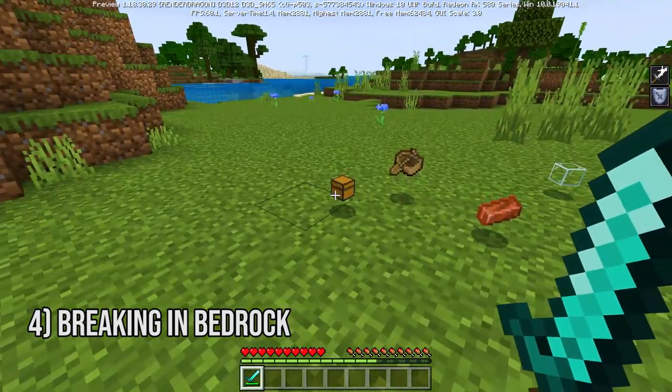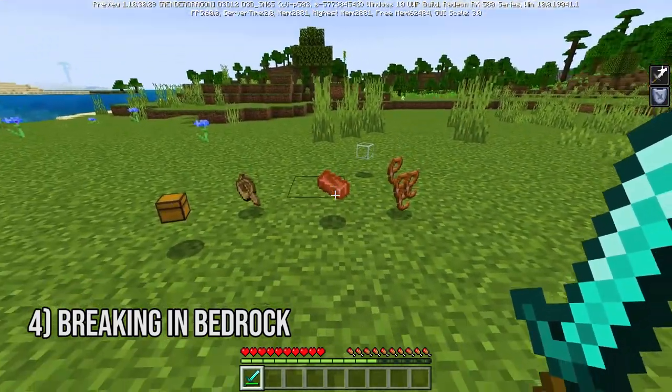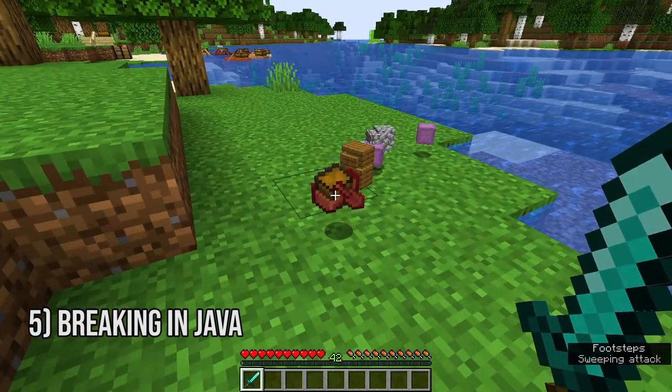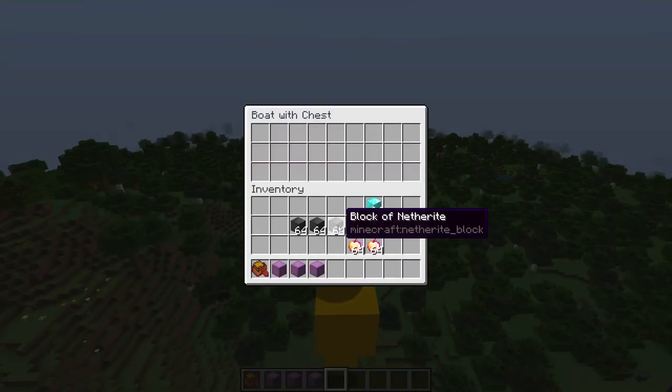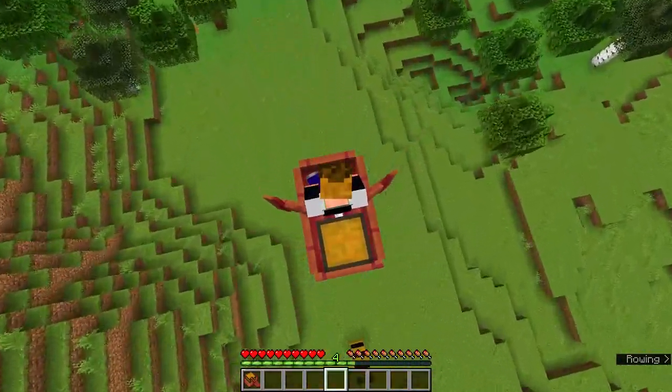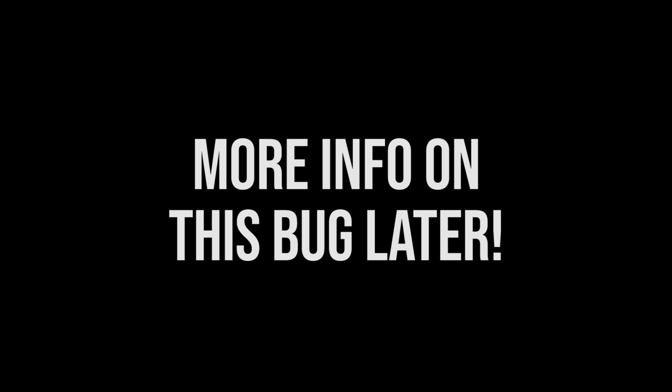On Bedrock, if it breaks, it drops a chest, a boat, and any item it had inside. On Java, instead of splitting into a boat and a chest, it will drop itself as an item. There is one exception though, and it happens only on Minecraft Java, when you fall from certain very specific heights — but we'll take a look at that later in the video.